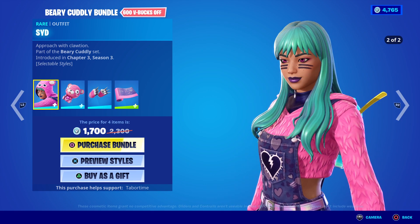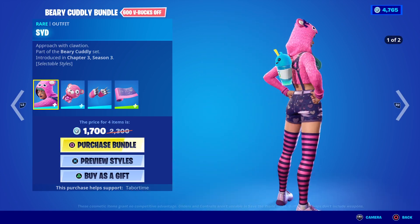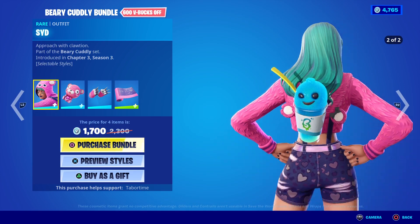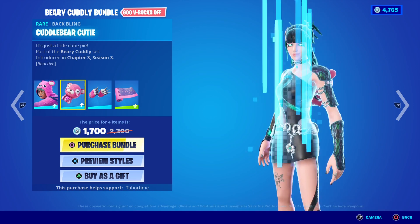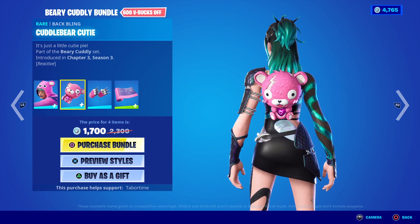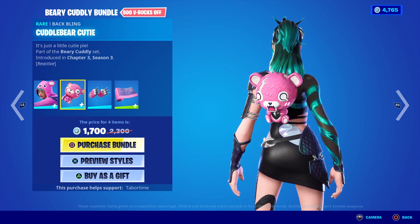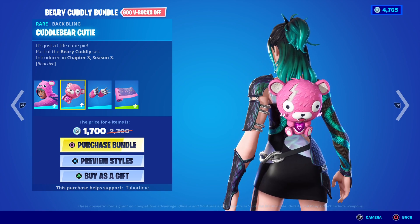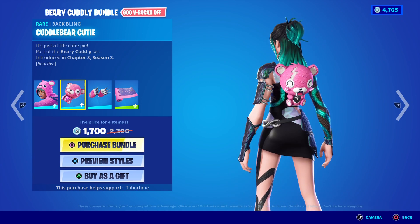Look at it — she's so cute, it just goes so well. She's got these little marks on her face, like is she a bear? One of the problems with Cuddle Team is that her head is so big, so it's great to have something not so big. And then look at her back bling — the wing is so awesome. Cuddle Bear Cutie! This is going to go great with Cuddle Bear or Cuddle Team Leader. It's just a little cutie pie, which is one of my favorite skins and one of Fortnite's favorite skins as well.